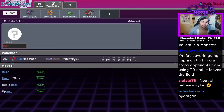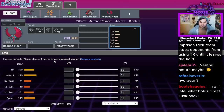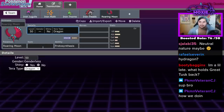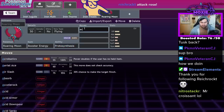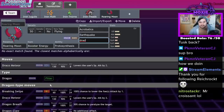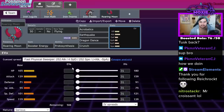Roaring Moon. Dragon and Dark — obviously we have Hydreigon. Despite the fact that Fairy types are going to be everywhere with Fluttermane running around, I still think Roaring Moon is really good. It's going to be similar to Hydreigon where about 60% of the time you're going to Tera it. It has a couple of good Tera types — you can run Tera Flying. This is a really standard set: Booster Energy, Acrobatics, Earthquake, Dragon Dance, Crunch.